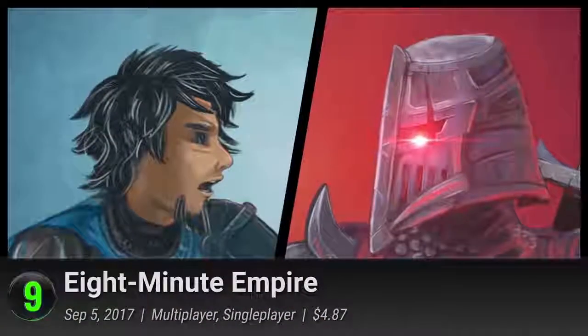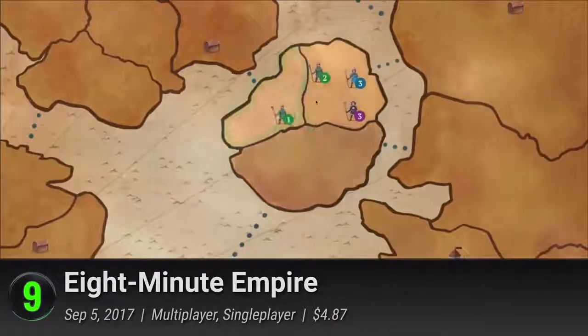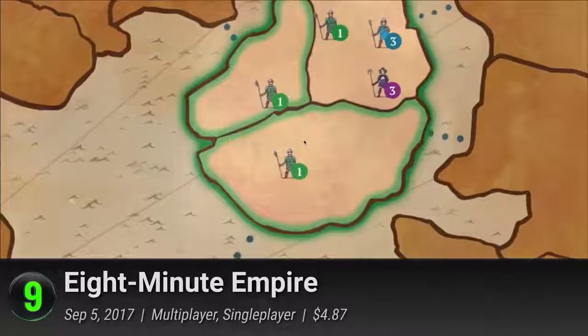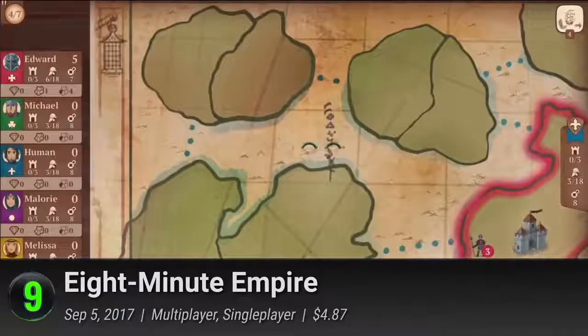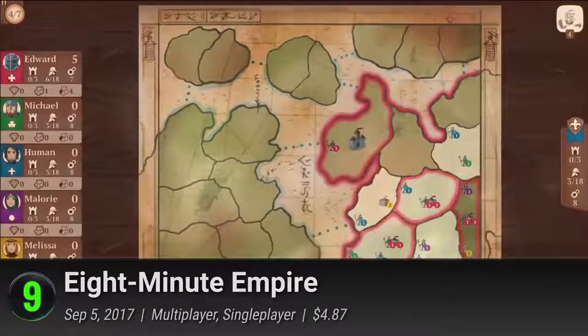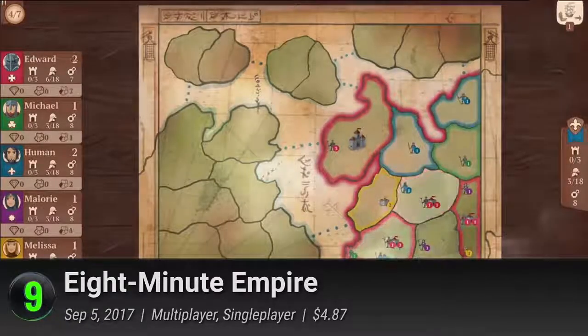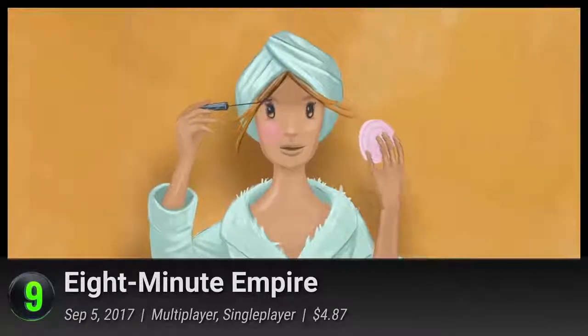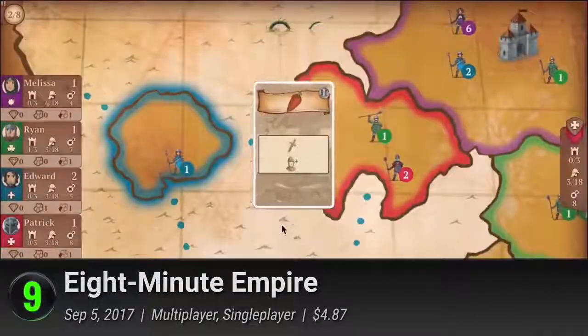Number 9: 8 Minute Empire. There's nothing quite like the empowering feeling of colonization, and you can do just that with this digital version of Ryan Locker's Kickstarter board game. Without the hassle of blood and rebellion, sail off to the high seas and conquer the world from the comfort of your own smartphone. Take an exciting dose of domination as you play with up to five different conquistadors in a fast-paced battle for global supremacy.